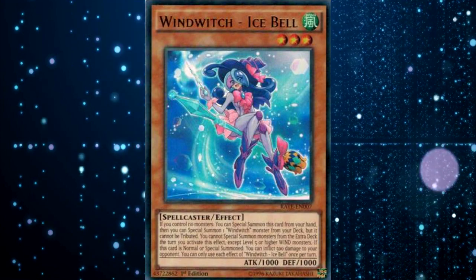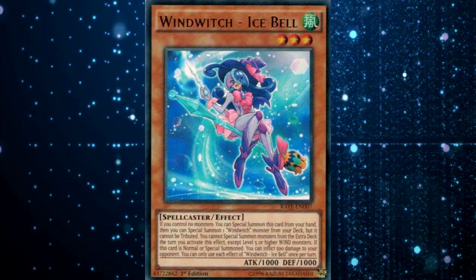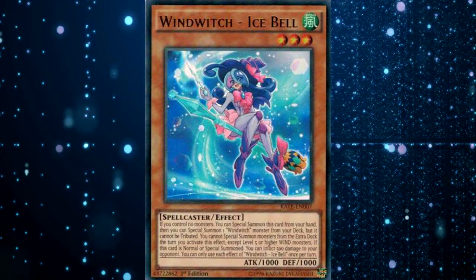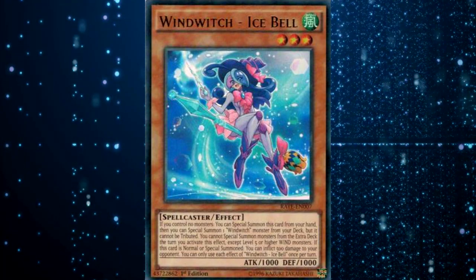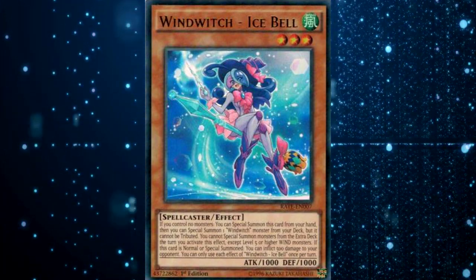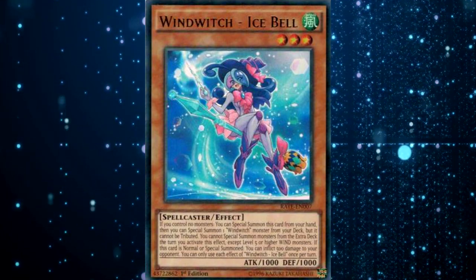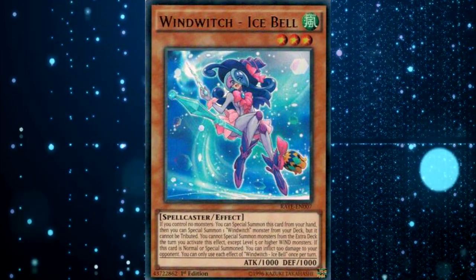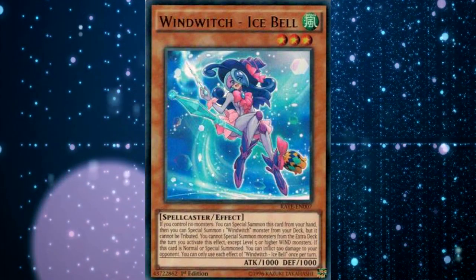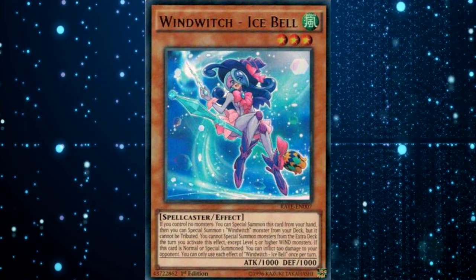So what I wanted to do was create a deck that didn't rely on Card of Demise, could make use of Necro Valley, and could make use of the Gravekeepers. The theme that combined with them the most, with all those criteria, was actually Wind Witches. Wind Witch Ice Bell is a one-card Crystal Wing Synchro Dragon that's immune to destruction from card effects. All you have to do is Special Summon Ice Bell, then Special Summon Glass Bell from the deck, which adds Snow Bell to your hand. Then you Special Summon Snow Bell, go into a level 7 Synchro, and climb up to Crystal Wing Synchro Dragon.